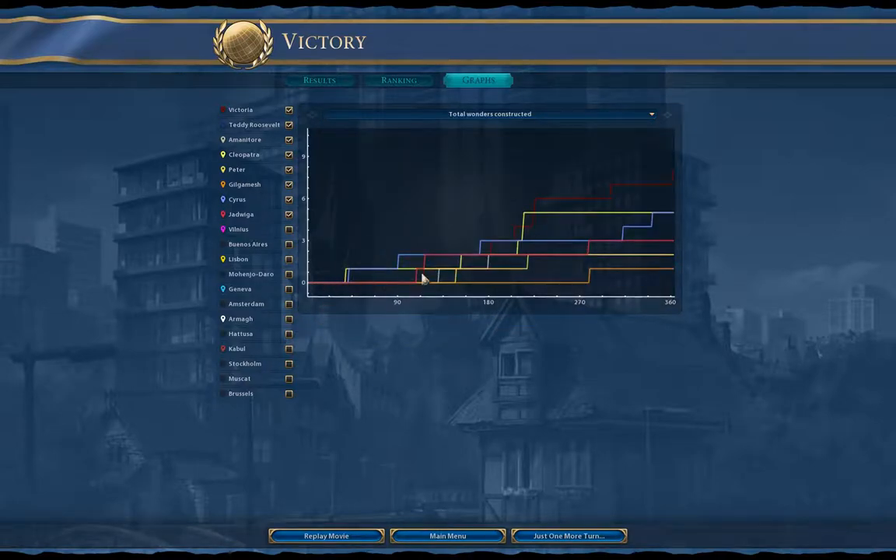Wonders constructed — I actually built more wonders than anybody else. The AI wasn't rushing wonders or going hard on them either, and that's because you lose the production on the tile — food, production, gold, whatever was on that tile when you build a wonder. There are a few wonders that are worth going for if you've got a good shot. But for the most part, building wonders just because you have nothing better to do is generally when you build them, or if you've got a great engineer that will hurry them.